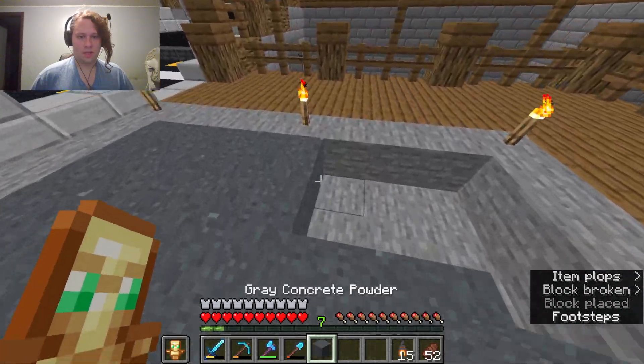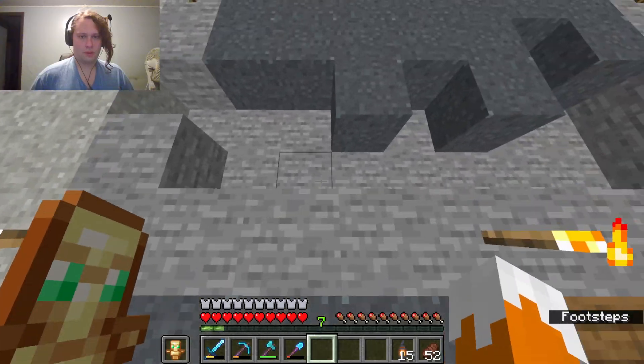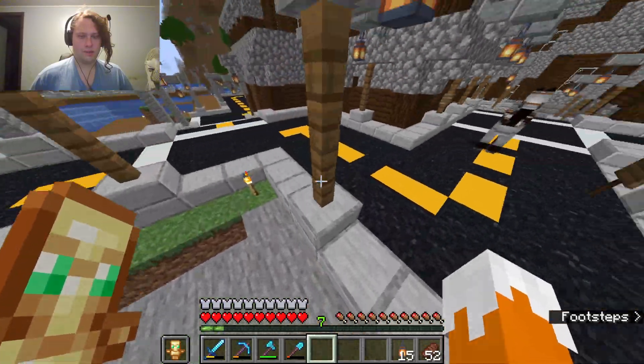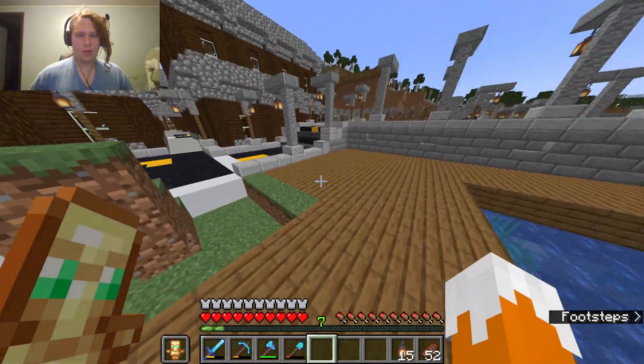I definitely do need to get more white dye. I need four dark gray dyes — should be easy enough. It should be very easy if I just go to this area. And it'd probably be quicker if I brought the horse. Come on, my horse — we're going to make our way over to the bridge.